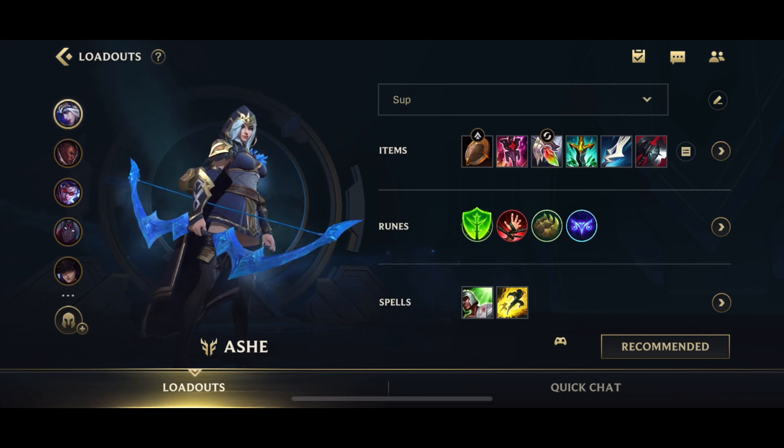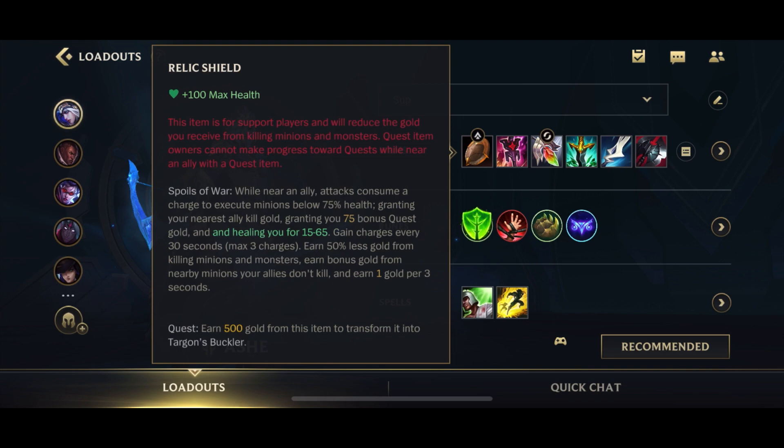Let's quickly go over Ash support's build. First up you go for Relic Shield, because currently Relic Shield is the better support item — it's much better for wave management and stacks really quickly. I really don't see any reason for almost any support to take Spectral Sickle, except perhaps Senna or Yumi, though I've even seen some of them take it.